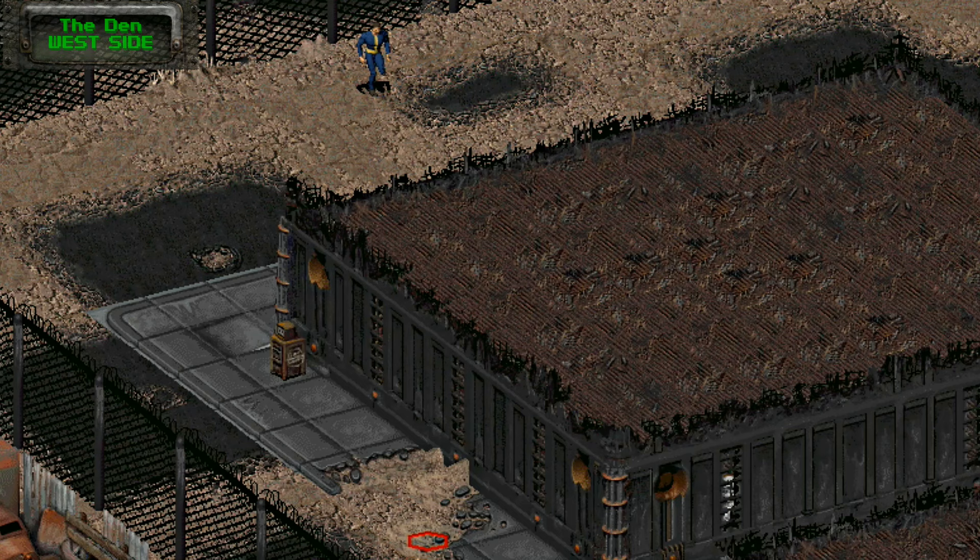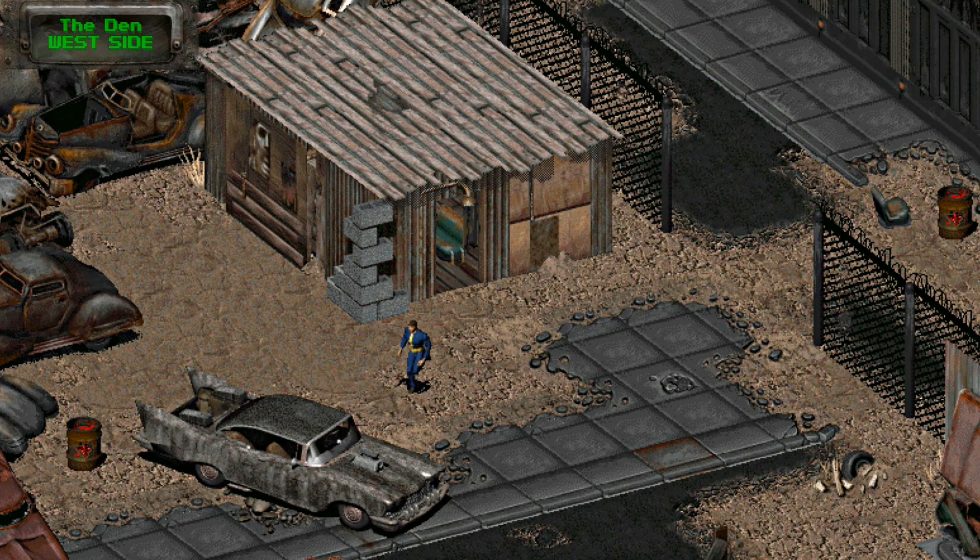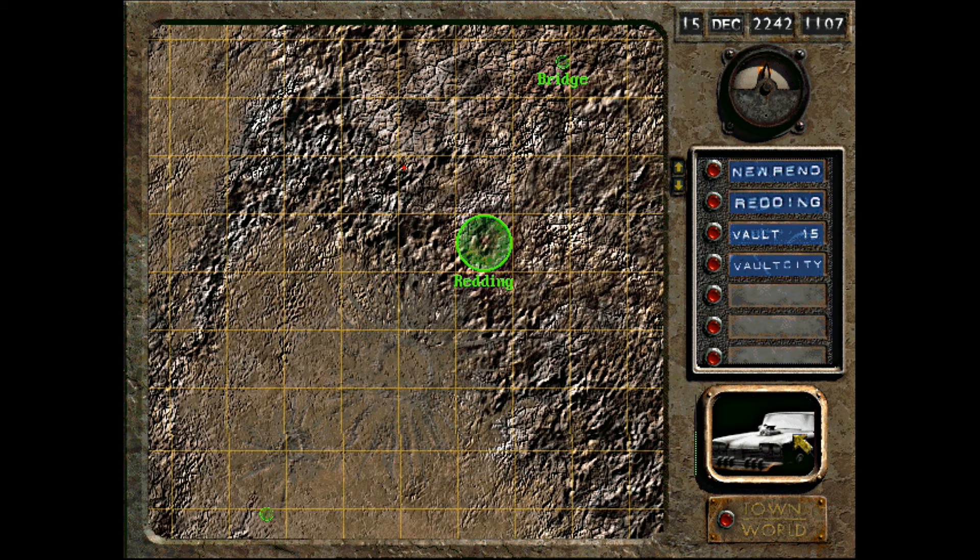Fallout 2 has a car that you can cruise around the wasteland with. However, it takes a lot of prep to get the Highwayman working. You can find it in the Den, and you'll need a fuel cell controller and 2,000 caps to hire Smitty to get it repaired. I've created a walkthrough on the full process of how to get the Highwayman, which I've linked here if you're interested.